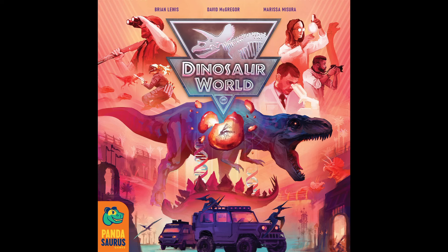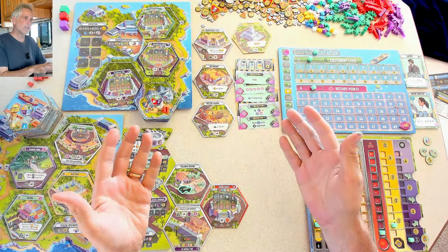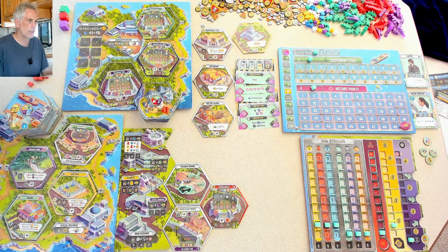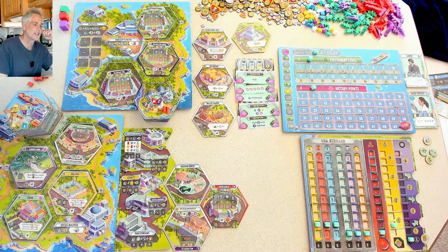Hey everybody, today on Rado Runs 2 we're taking a look at Dinosaur World. Please tune your subtitles to the Klingon channel so that when I make rules goofs, you'll know what they are. Welcome to Dinosaur World, folks, which bears a passing resemblance to Jurassic Park — but that's a total coincidence, I'm sure. We're on a jungle island raising up cloned dinosaurs to put on a great show for tourists who have a tendency maybe not to make it to the end of the tour.